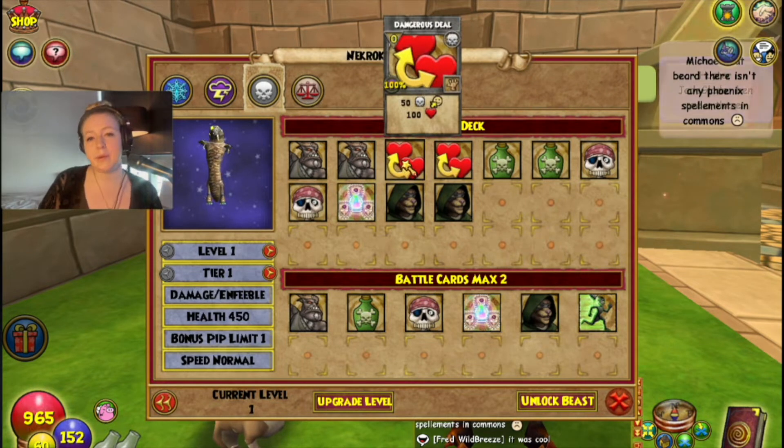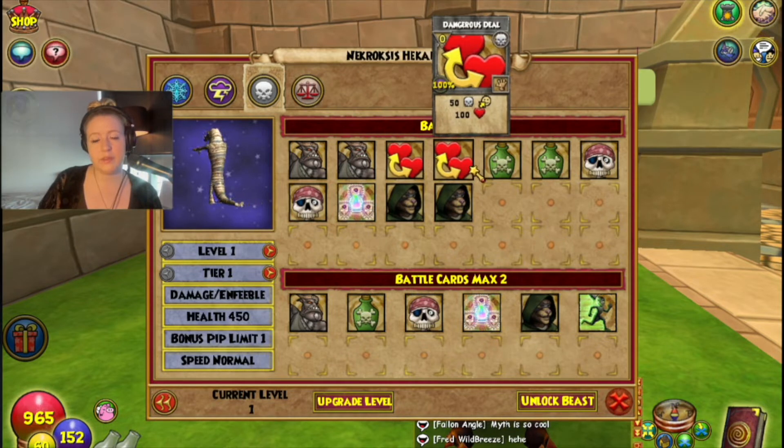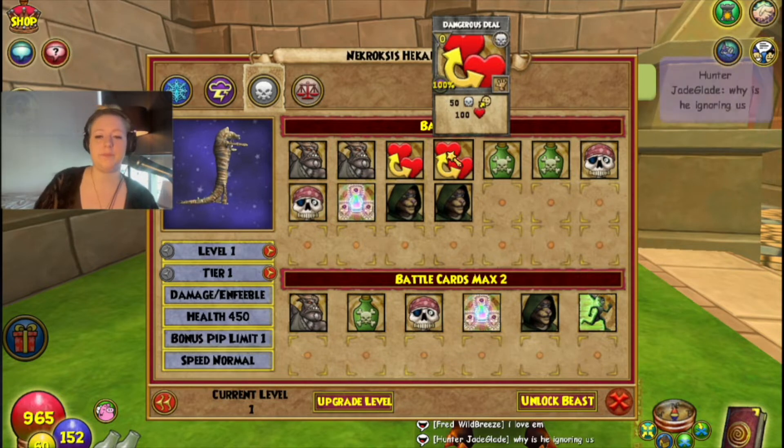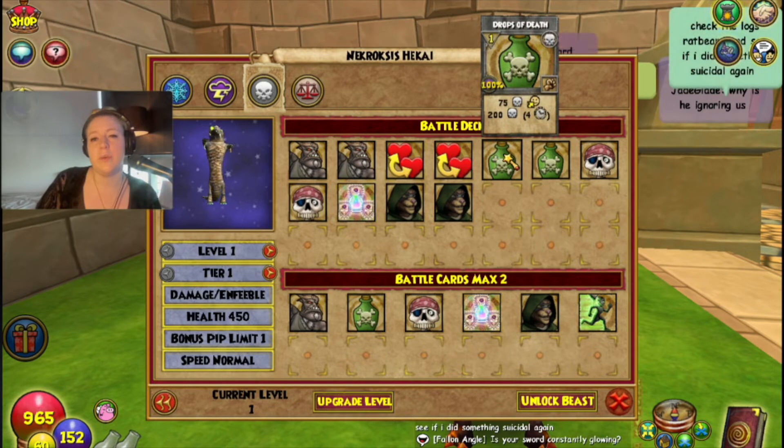Death Croc also has a zero-pip spell that deals 100 damage to yourself and heals for 100. You could either heal yourself for 100 or heal an ally for 100 — I believe that's how it works.